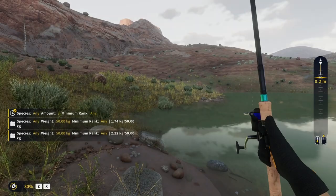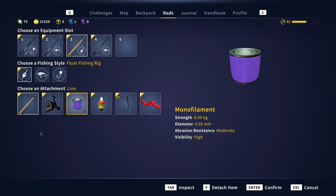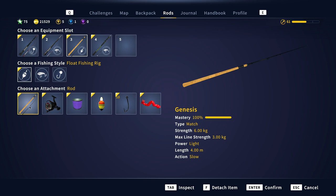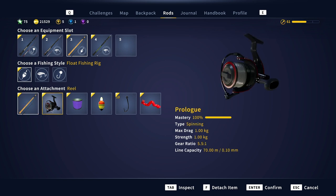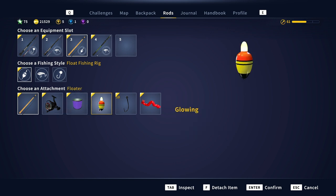Let's get started with the setup. I'm using the match rod - the lowest one you can buy. I'm using this reel, I think it's level two, and I'm using the lowest line available. I want that because I still want to make some experience - I got 700 experience for that gold green sunfish. I'm also using a bobber and a hook. I'm not going to talk too much about hooks, but if you want gold only you need to go with the size 7 hook.